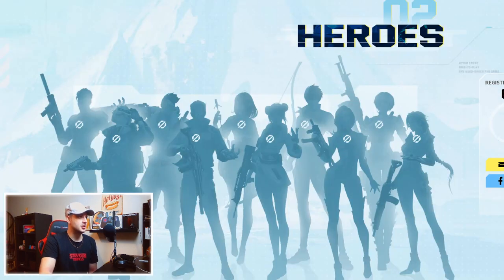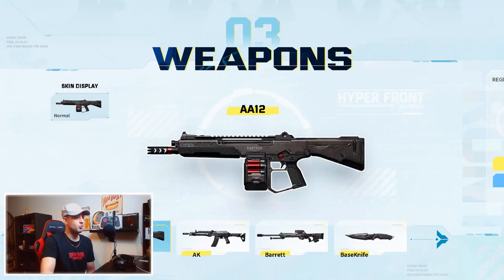Moving on to Heroes — it looks like it's got 10 heroes starting off, if that screen is correct, which is going to be quite interesting. And then it's got a variety of weapons: you've got the AK, the AA-12, the Barrett, and a series of others.